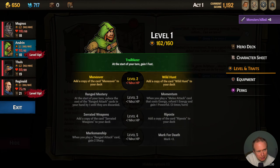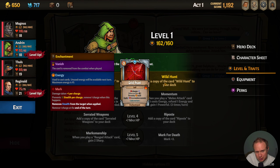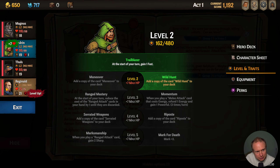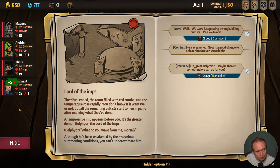Okay, let's do level ups now. Wild Hunt — we got the Hunter's Ring, so let's do Wild Hunt; I think that's going to be very interesting, going for mark synergy. We'll go Focused Healing here as well. Okay, so the ritual ended, the room filled up with red smoke and the temperature rose rapidly. You don't know if it went well or not but all the remaining cultists start to flee in panic after realizing what they've done.